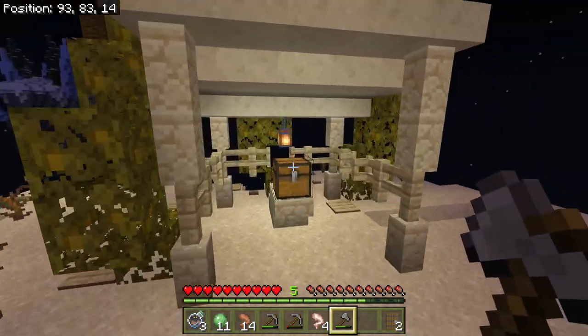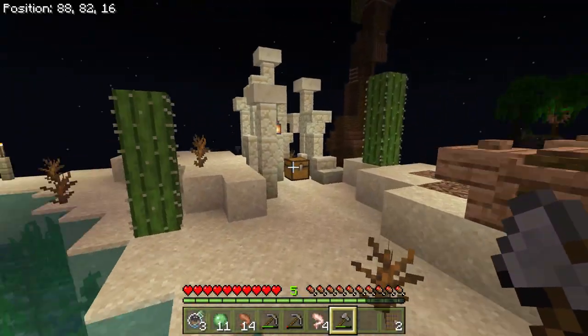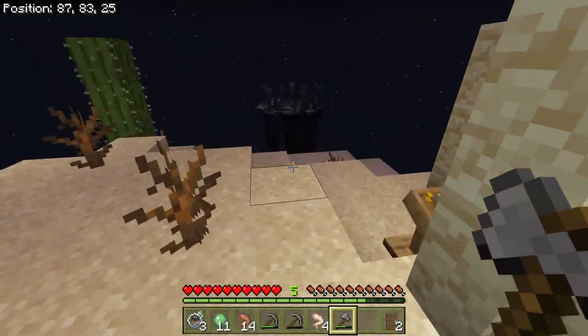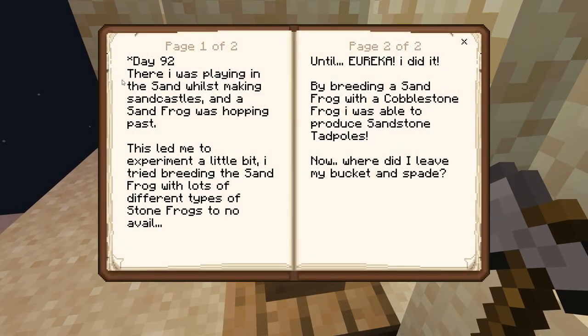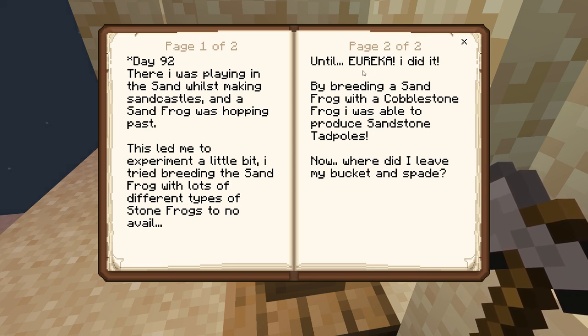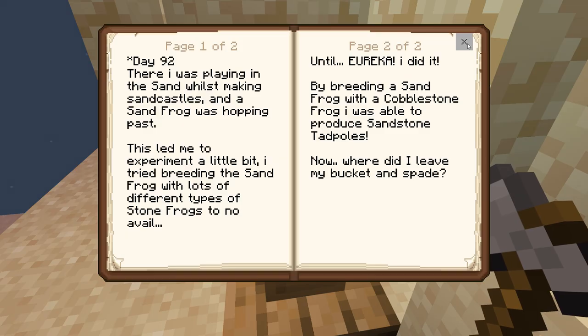We can spawn all these different kinds of things, even like a monster spawner, which is kind of cool, and a zombie and a creeper and who knows what else. There was a little bit of a lake here. There was a chest here that had some loot in it, and then a chest over here that had some loot in it. And then over here on this lectern — this is day 92.